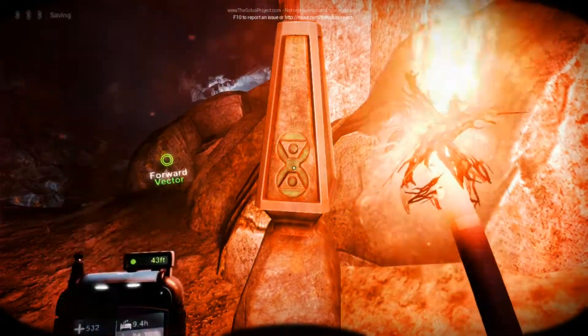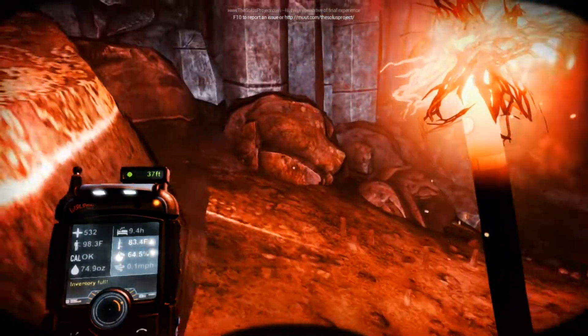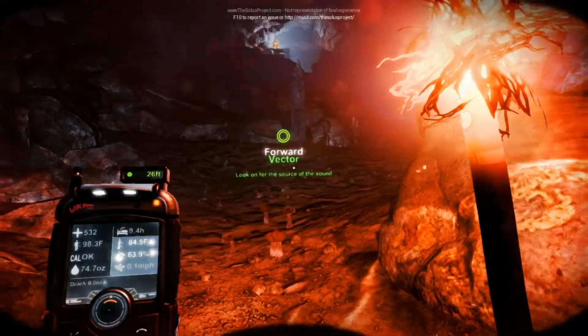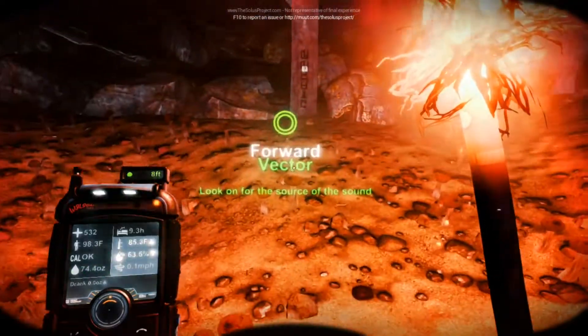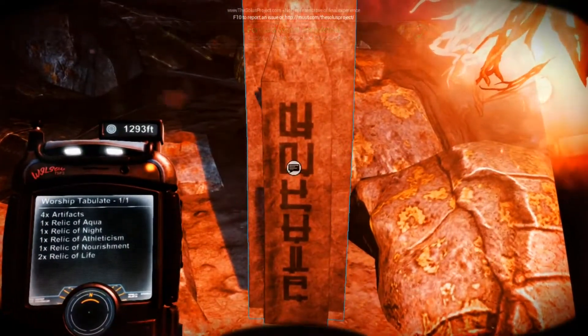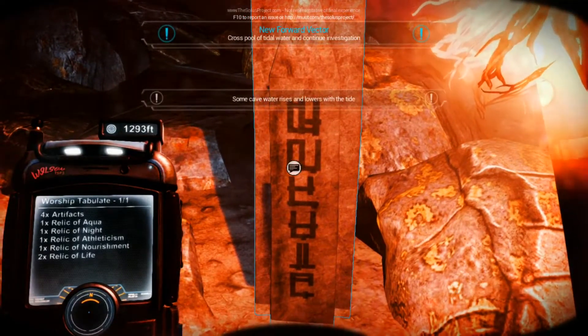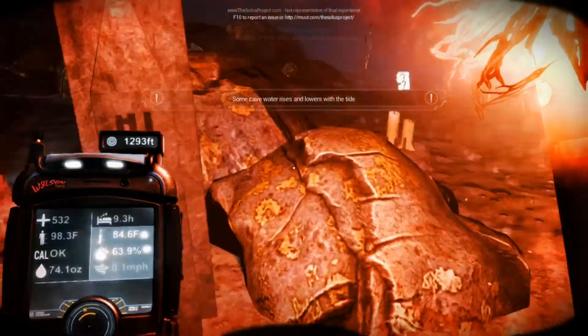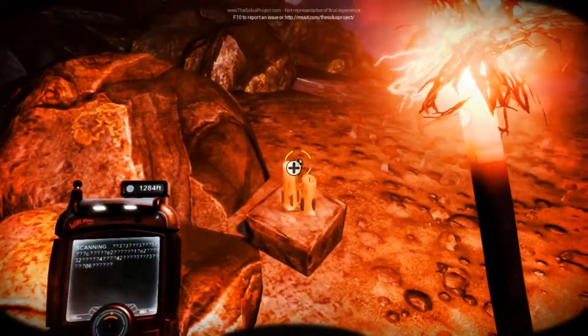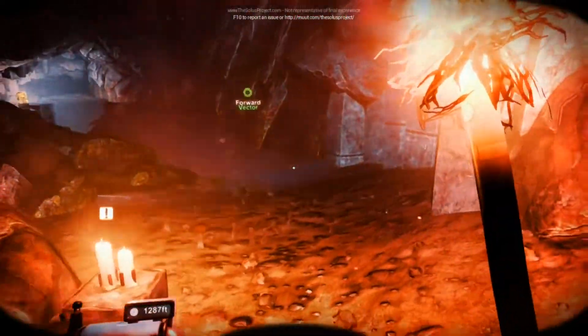Saves progress. So that was a shrine before — we just had sleep. What is this? Four artifacts: Relative Aqua, Night, Athleticism, Nourishment, Life. That's cool — I can light it on fire. Interesting.